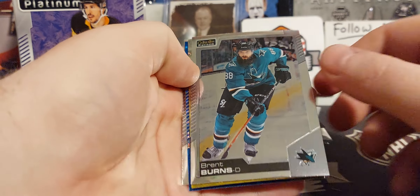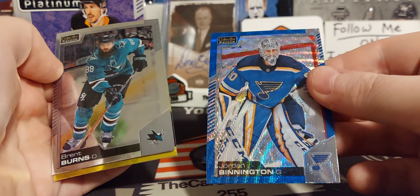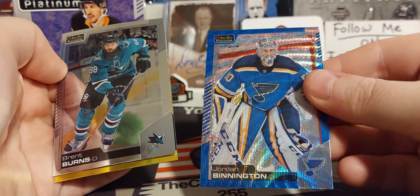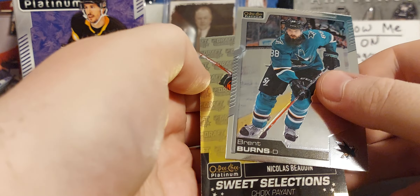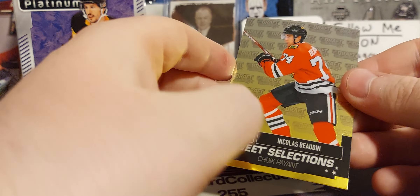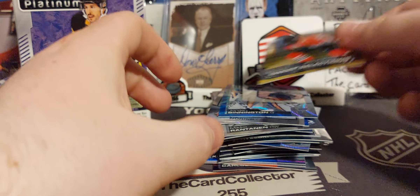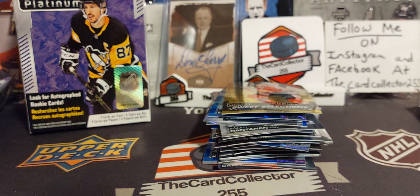We got another gold — we got Burns, Suter, Jordan Binnington — a very nice color match, blue on blue. And Sweet Selections of Bodine. Thought some of these might be numbered but they are not, though that's still not a bad hit.